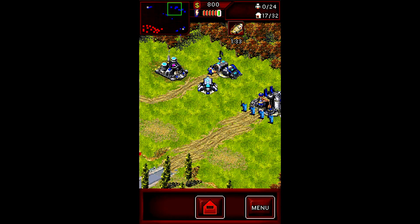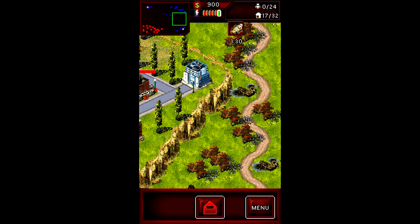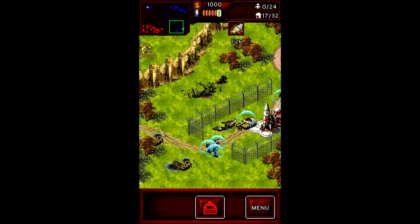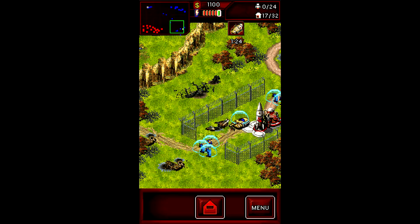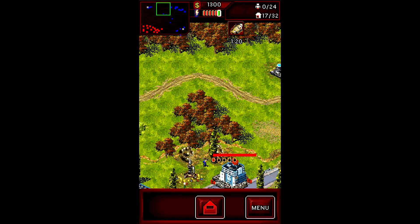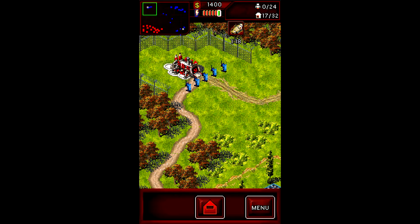Let's see what the allies are up to. So they're building up their base. And here we have a rocket silo — at least that's what it looks like. And some... is it a mirage tank? I'm not quite sure. Anyway, you can't click on the radar and just take over stuff. That's good to know.